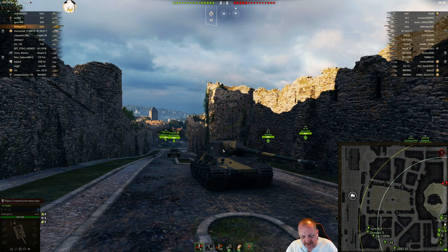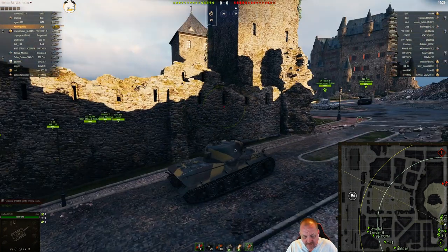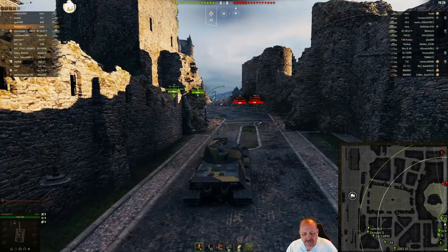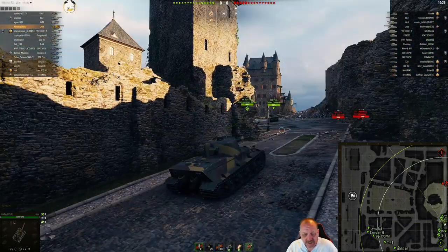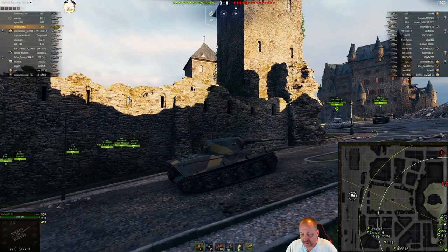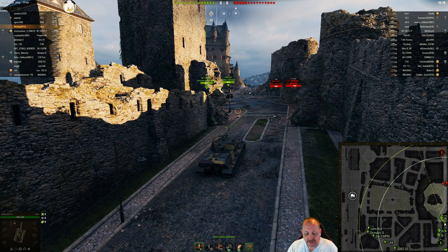Drawbacks to the Löwe: obviously the sides and lower plate. Sometimes you can sneak one in on the cheek of the turret, and of course the side or back of the turret is all over. But if you can get this in a hull-down position, it is a tough tank to dig out. Night Dog spawned on the south side and is headed right up to the hill, which is the way you win this battle.